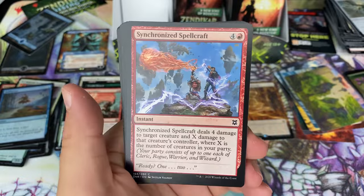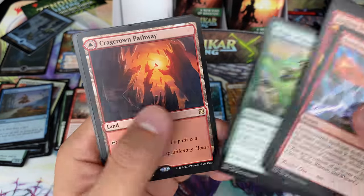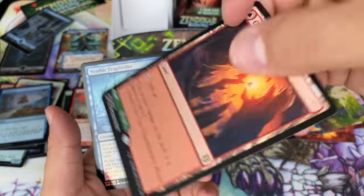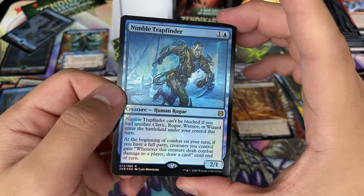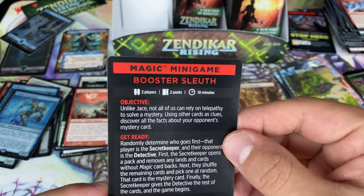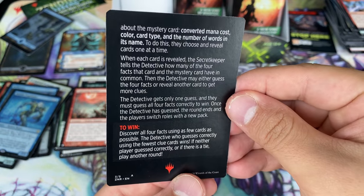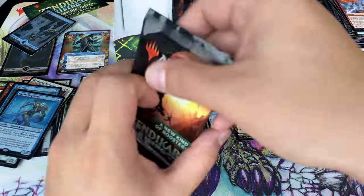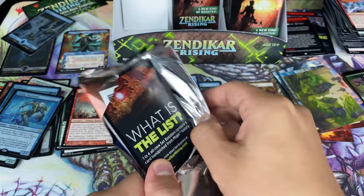We Claimed the Wasteland — definitely did not appreciate that art when we were looking at it earlier. A Kindly Ox. Hey, a Pathway — normal Pathway, green-red. A foil rare, Nimble Trapfinder — schnazzy as well. And yes, the Booster Sleuth game — I'll let you just pause the video and read all this text. It's a lot of text. I tried to understand each of the games earlier and they weren't as intuitive as I imagined.